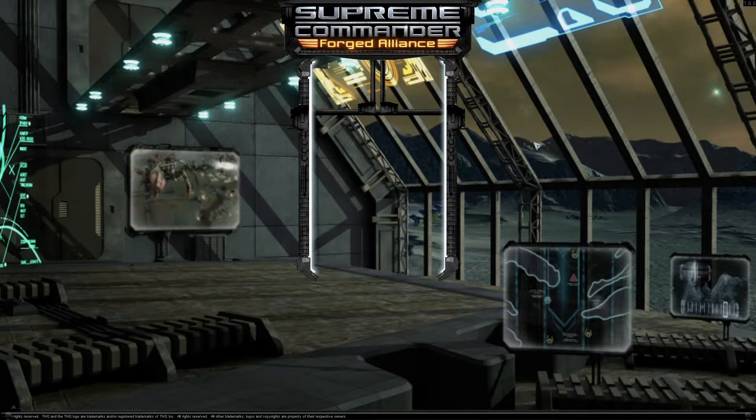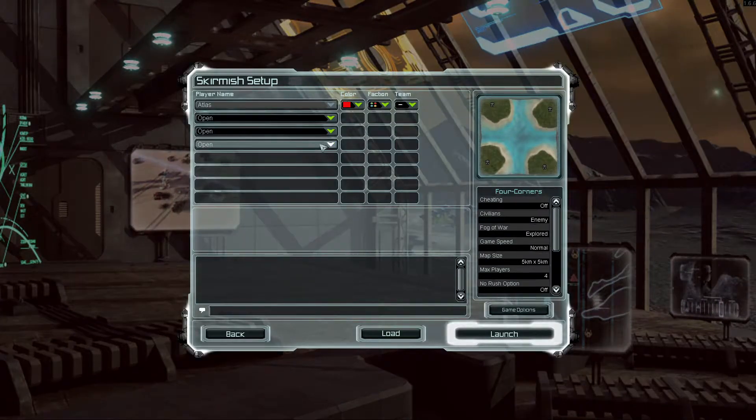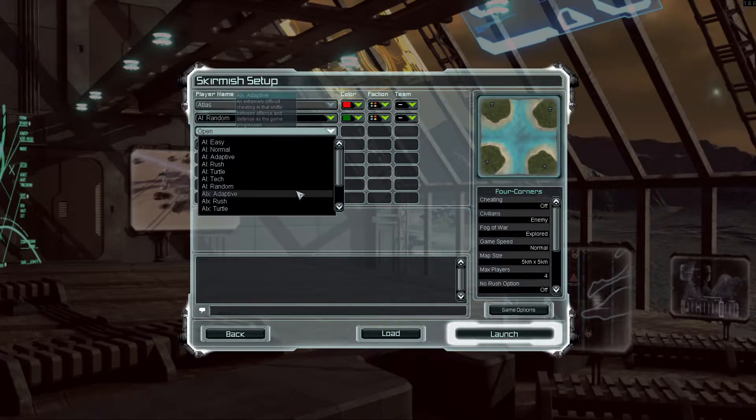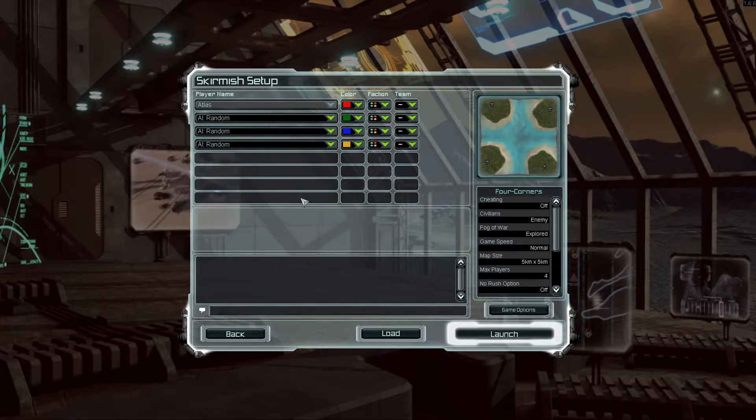We're just going to get into a skirmish here. We're just going to make this pretty fluid and it's mostly demonstrative, this video. I like green — I always go with green. So we're not going to have teams. We will be UEF. That's my favorite.